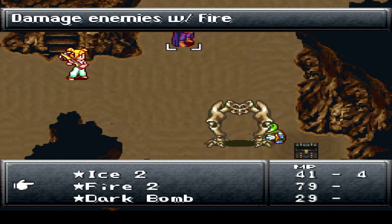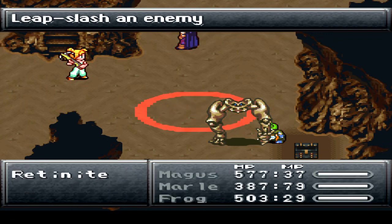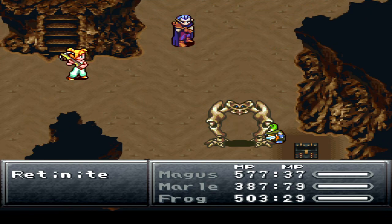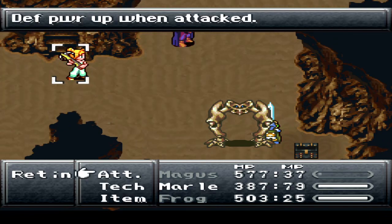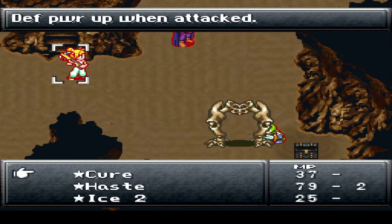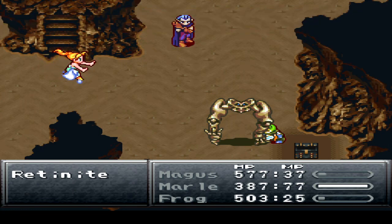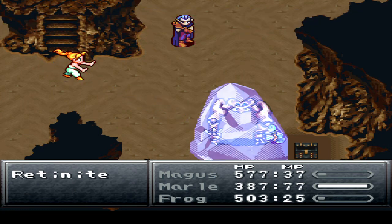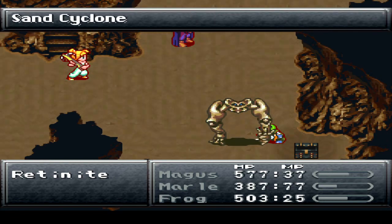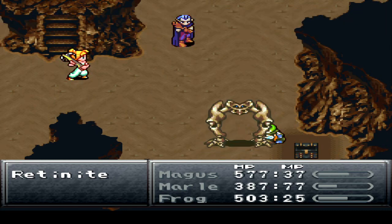I'll try Fire 2 to see if it does any damage here. I kinda doubt it, but I'm just curious. Yeah, so it's immune to anything that's not really physical or ice-based, I suppose. At this point I can save some MP and just go with normal Ice spells with Marley. I'm pretty sure there's no difference between using Ice 2 or Ice 1 to drop defense, so that's cool with me.